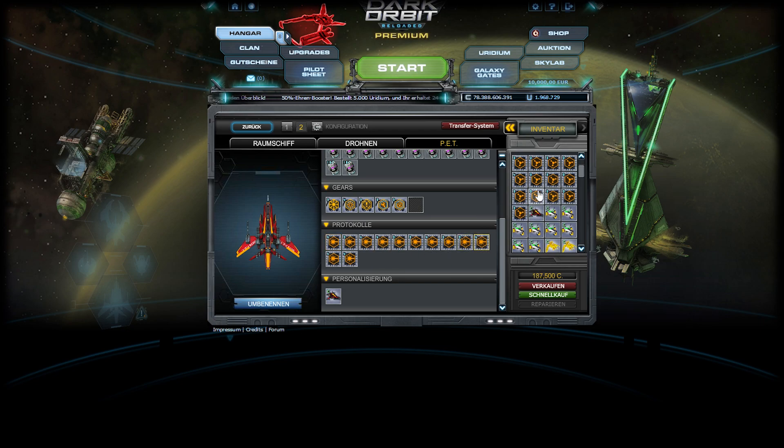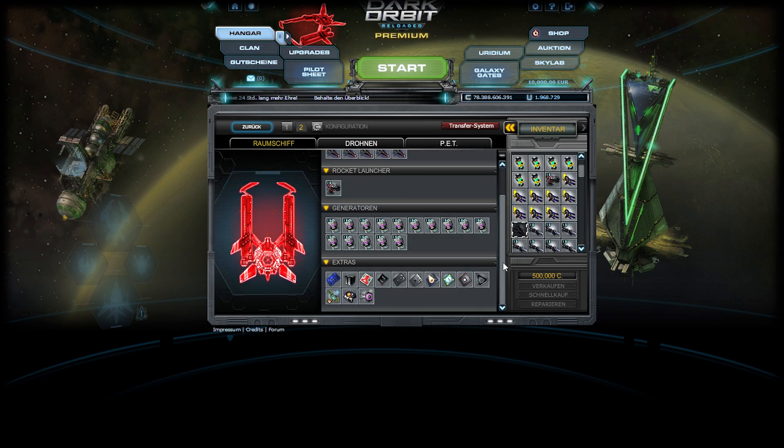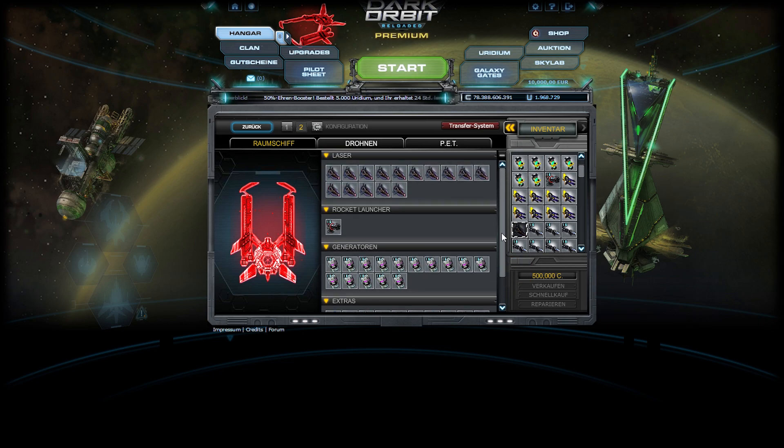But if you have only alien protocols, it will only make more damage to aliens. So you better stick with those. And that — my extras are on my PvE config the same. Everything the same.